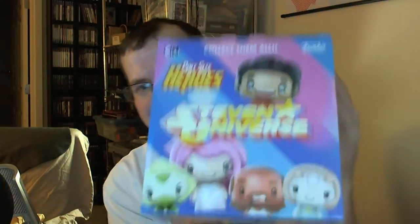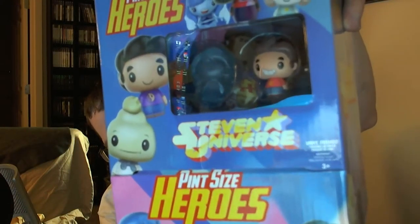Hi, RhysFinal back again, and today we have Steven Universe Pint Size Heroes. So here's the front of the box, the top, the side, the other side, and the butt. It looks like I get two big figures with that — looks like a Clara Rose and a Steven. So let's open the box and see what we got.